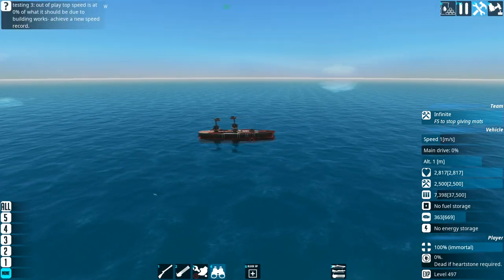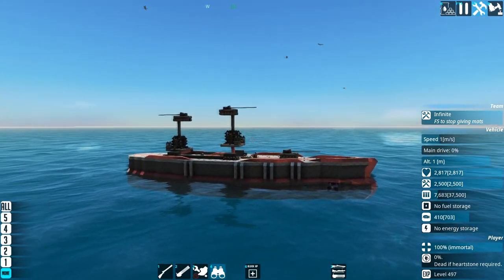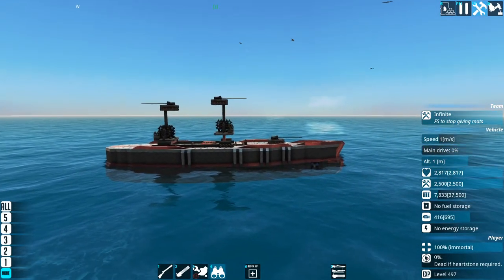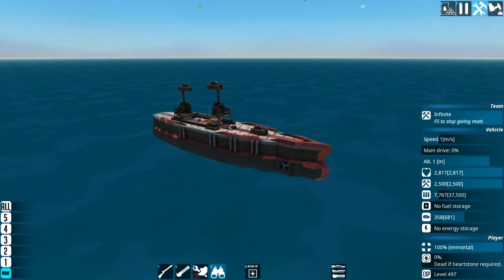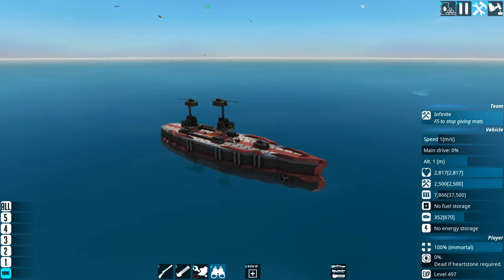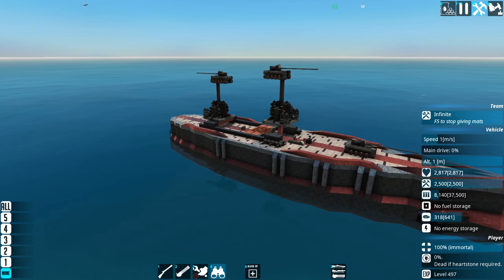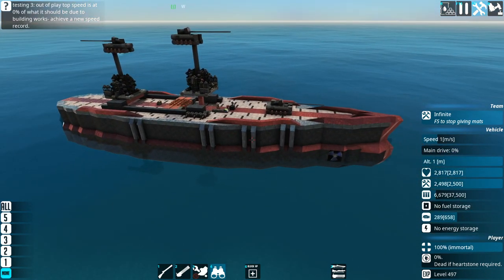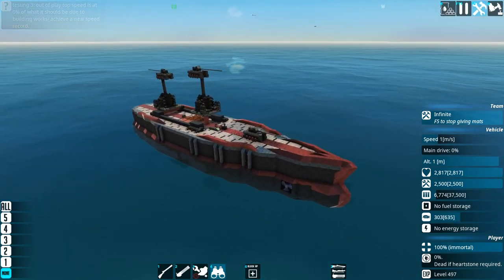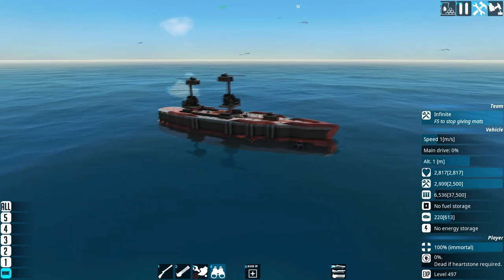Definitely going to have at least two of them though. So what I could do is have one at the front, one at the back, then the torpedo system in the middle, then we can have the bridge here. Obviously the main point of this craft is resource management for the rest of the fleet, but also just to be a tank. The question is, what would be more expensive — a small missile system, one of these? They're close to 25,000 each. In the end, the guns in their current state are 26,500 each.